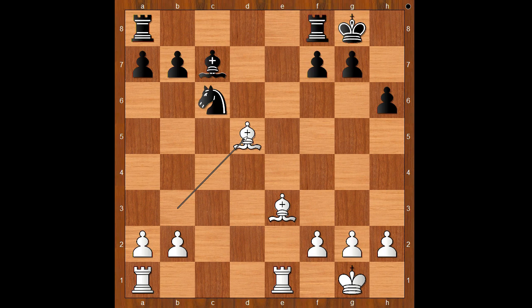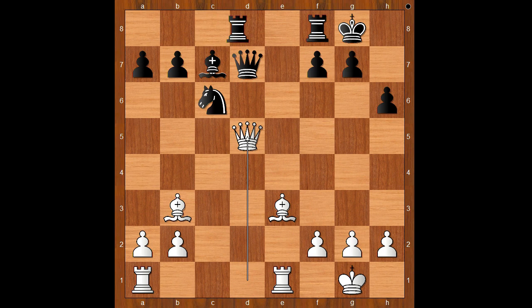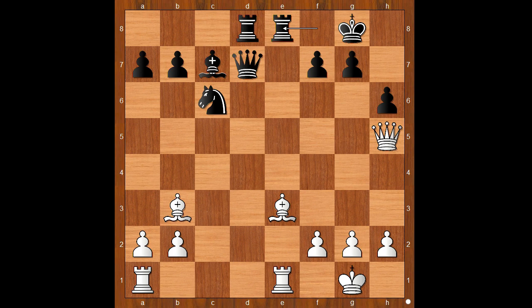Rook from a to d8. Queen to h5. Rook from f to e8. White to move. Perhaps rook from a to d1 was expected, but there was a surprise. How would you continue in this position if you had white pieces? Lagrave played this amazing move — bishop takes on h6. Unbelievable. Will it work? This is now the critical position.